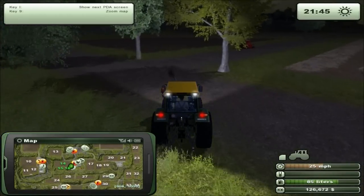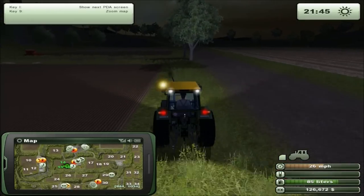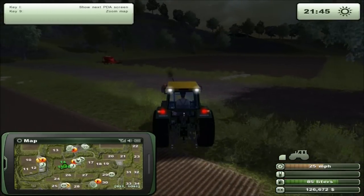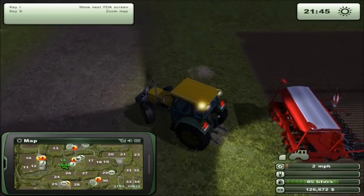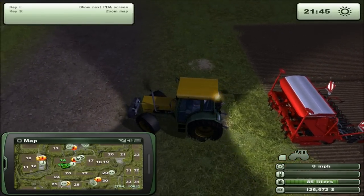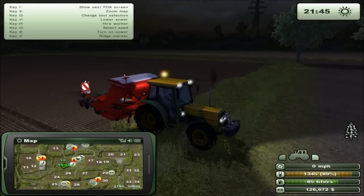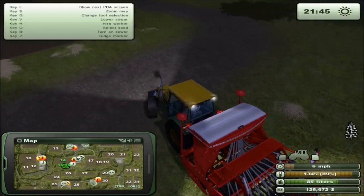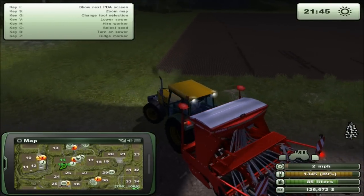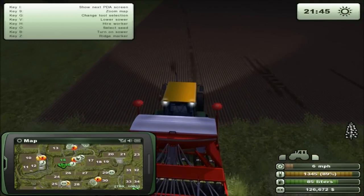Hello farmers, welcome back to another edition of Farming Simulator 2013. We are back on my regular farm here where I'm finally in the positive — I've got $126,000 to my name. I'm quite proud of myself. What we're going to do this episode is try and see if we can start investing in some hay machinery. We do a lot of wheat on our farm and we're wasting a lot of the hay, so I figured it would be at least more income.